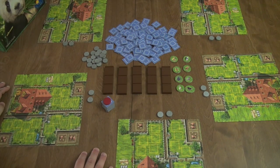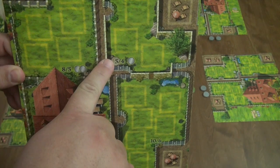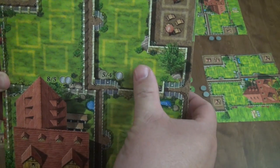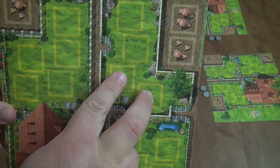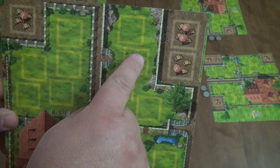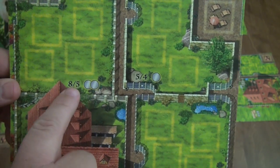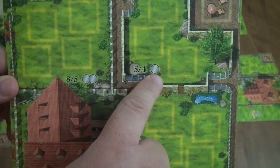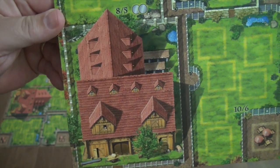The whole point of Zooloretto is to gain points. If you complete a pen, you get the higher number shown. If at the end of the game you have all but one filled, you get four points. If you have all but two, you score one point for each animal there. If you have a concession stand adjacent to that pen and you finish it during the game, you get a bonus of two coins.